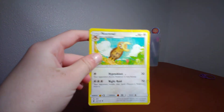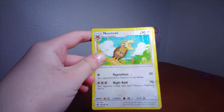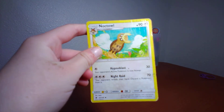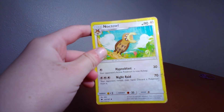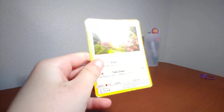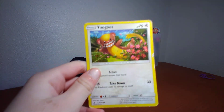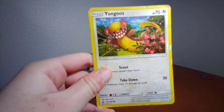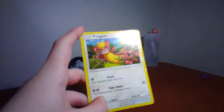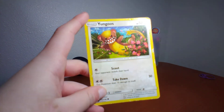Noctowl has two powers: Hypno Blast — your opponent's active Pokemon is now asleep, 30 damage — and Night Raid — your opponent reveals their hand, discard a Pokemon from it. Next up I have Yungoos.